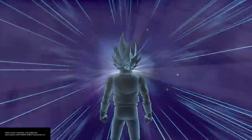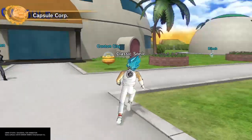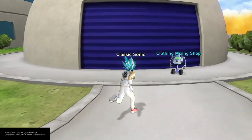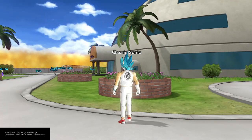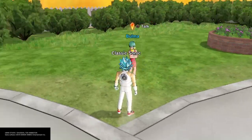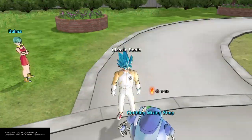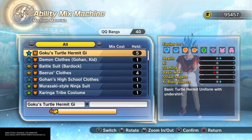Right now I'm going to Capsule Corp to show you how some of the level 5 QQBang recipes are properly made. Once you get to Capsule Corp, you will go to this place right here — that is the clothing mixing shop. Once you have your level 5 clothes, you will come to the clothing mixing shop and you can make OP level 5 QQBangs.